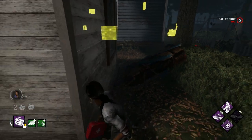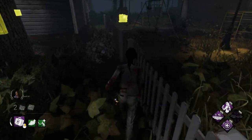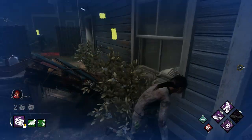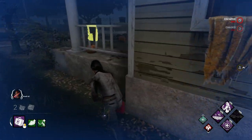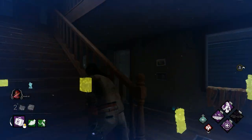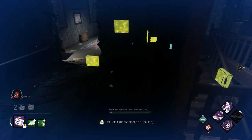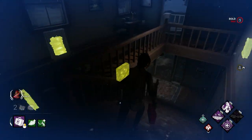The killer is getting a bit fast now so it's time to use a pallet — don't make the same mistake I did and forget there's a fence there. Using our sprint burst we've now rotated back to what I would call the new House of Hell. We go upstairs just to maximize distance, and while we're up here we're not going to take the staircase vault because the stagger is too long. Instead we'll rotate downstairs and fast vault the window down there.